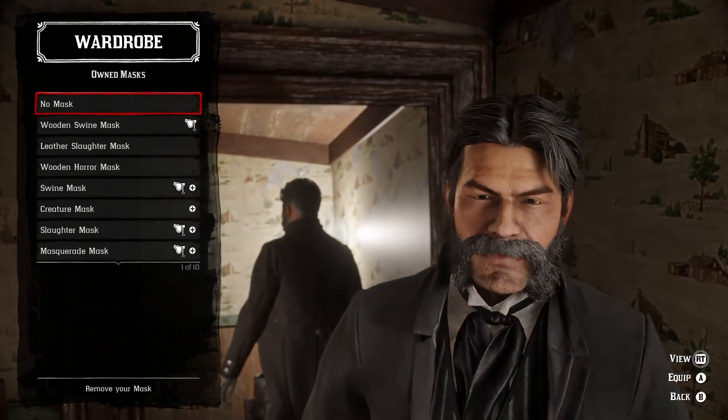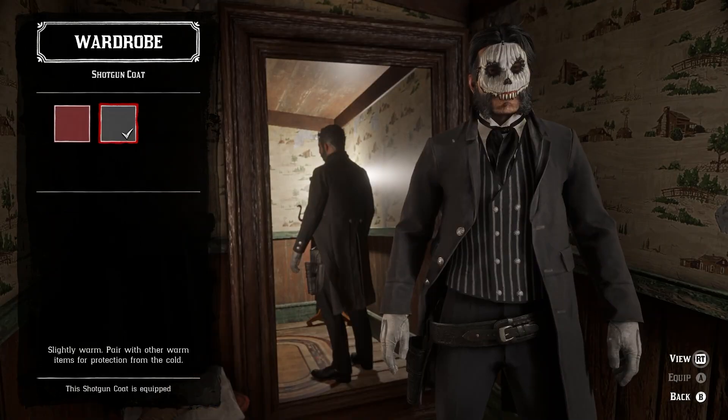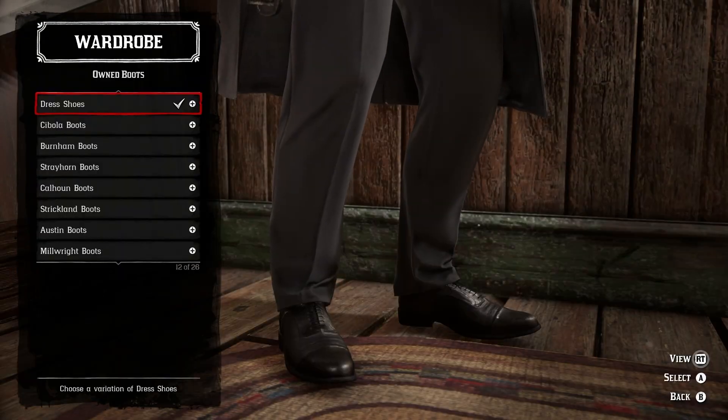Up next, we have Jack Skellington. Starting things off, you'll need the horror mask with a puff tie, shotgun coat, Richfield vest, cordy shirt, riding gloves, tuxedo pants, and dress shoes.